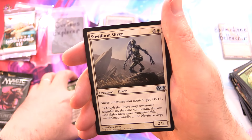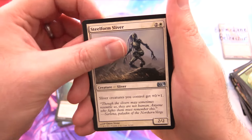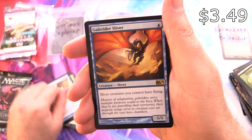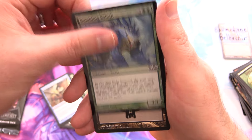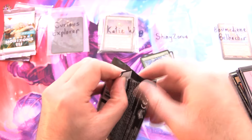Watch too many videos on this channel and you'll rot your mind — but if you watch all 4,000 plus, I'm pretty sure that'll clear up. We've got a Steelform Sliver along with Briar Pack Alpha, Phantom Warrior, and Gale Rider Sliver — there are Slivers everywhere. And a foil Rumbling Baloth, along with a Swamp. That one is very nice indeed.